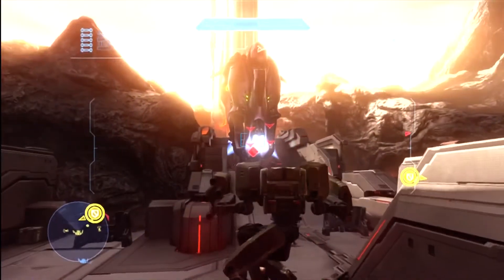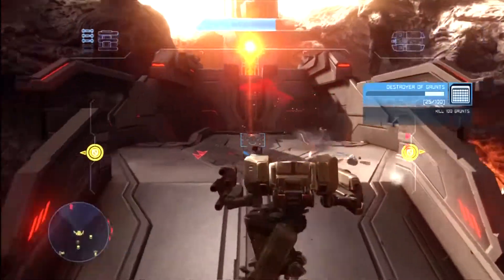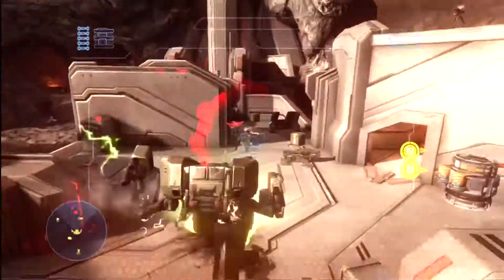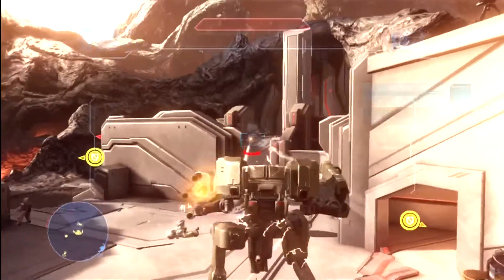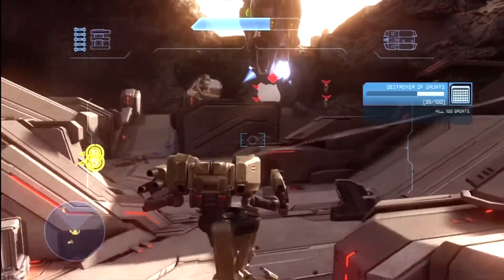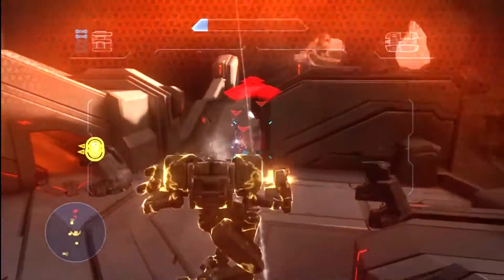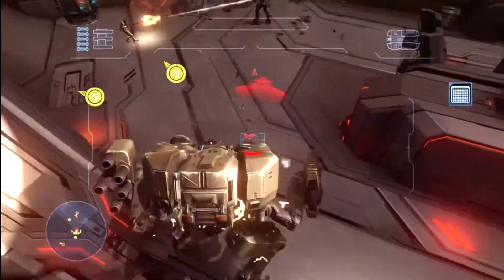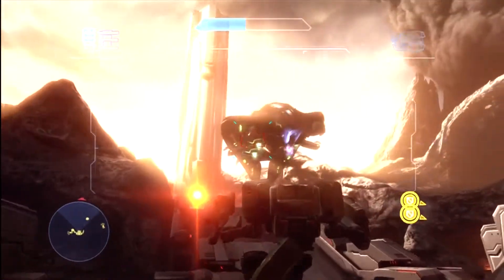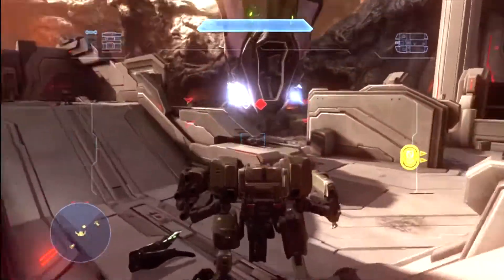They'll just keep throwing wave after wave at you. Here's the drop pod. It gets even easier later after you can set up a turret. I just honestly go back and forth and keep these angles, and it's really not a problem. Definitely the other missions where you've got to keep NPCs alive are definitely a lot harder. I also like blowing up the little gun that's on the dropship so it's not shooting at you.